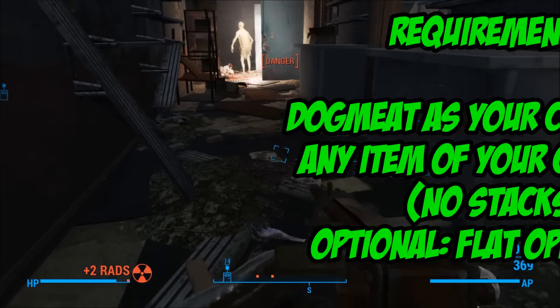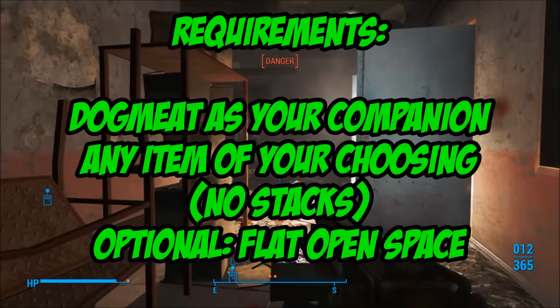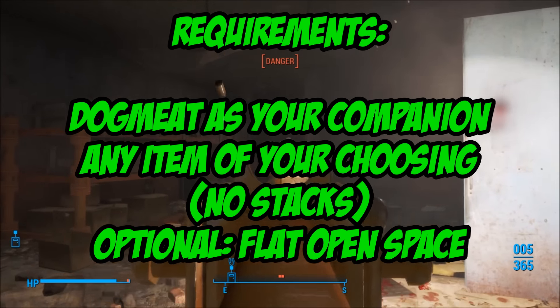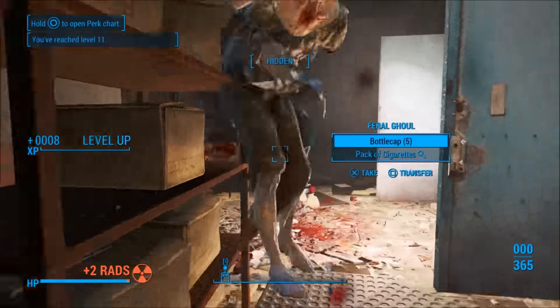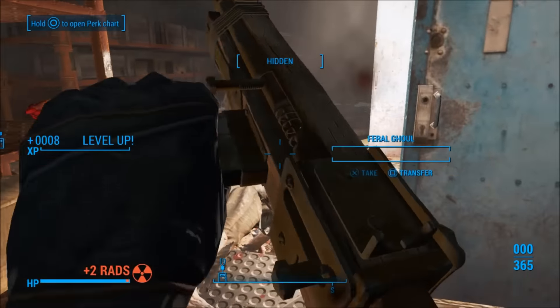To get started, you have a few requirements: you need Dogmeat as a companion, as well as any item of your choice. Optionally, you need an open flat surface. Sanctuary Hills really works well, so that's where I'm going to be doing it — on one of the plots of land for the houses.